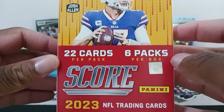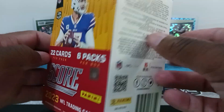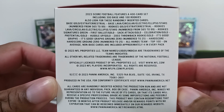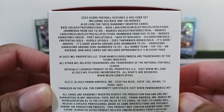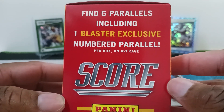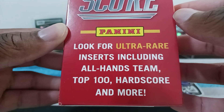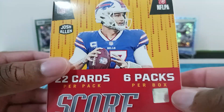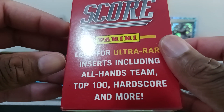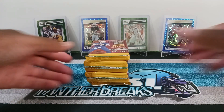We got the Josh Allen cover on this box. There are 22 cards per pack, six packs per box. It says look for rookie signatures, green parallels, six parallels including one blaster exclusive numbered parallel per box on average. Also look for ultra rare inserts including All Hands Team, Top 100, Hard Score, and more. I'm used to seeing those in retail packs, so we'll be looking out for that.